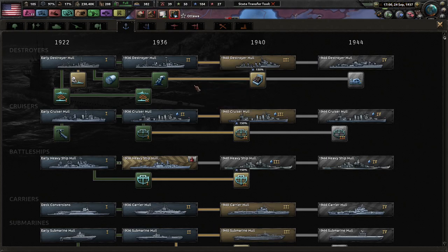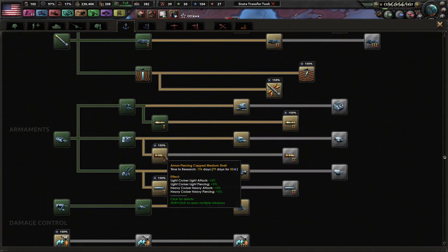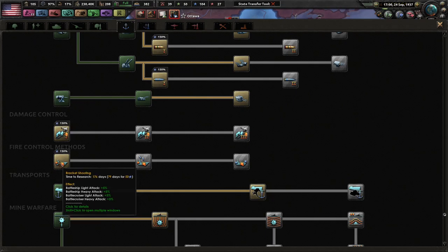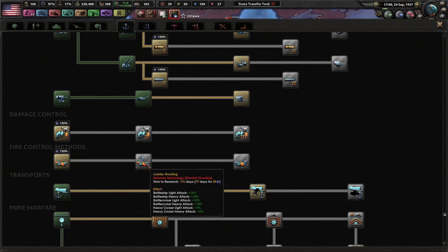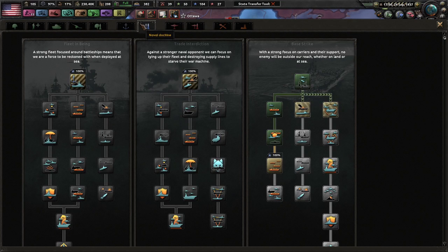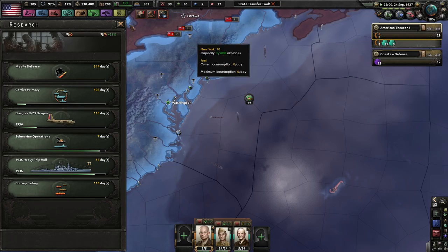It's 1937. You don't normally have enough research slots to actually research everything here — that's what I discovered in my Germany game. I have not used smoke generators yet, but these are actually pretty good. Armor piercing cap medium shells — not bad. Fire control methods give you more attack, which is pretty good. Damage control could be pretty good as well. I want to go with this doctrine stuff, because doctrines can take so long to do.